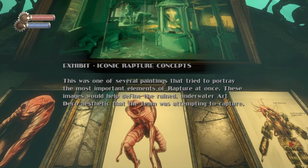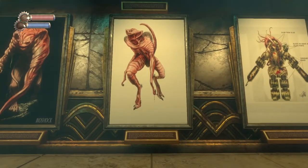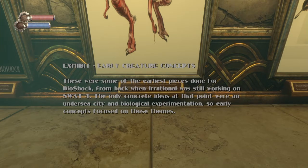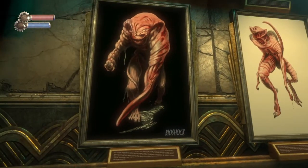This is one of several paintings that tried to portray the most important elements of Rapture at once. These images helped define the ruined underwater art deco aesthetic the team was attempting to capture. It looks like a Vita-Chamber right there. These are some of the earliest pieces done for Bioshock, from back when Irrational was still working on SWAT 4. The only concrete ideas at that point were an undersea city and biological experiments, so early concepts focused on those themes.